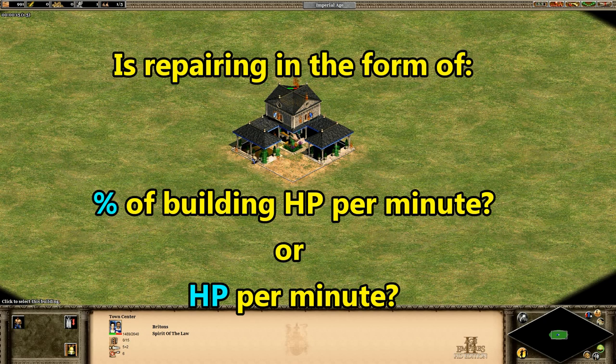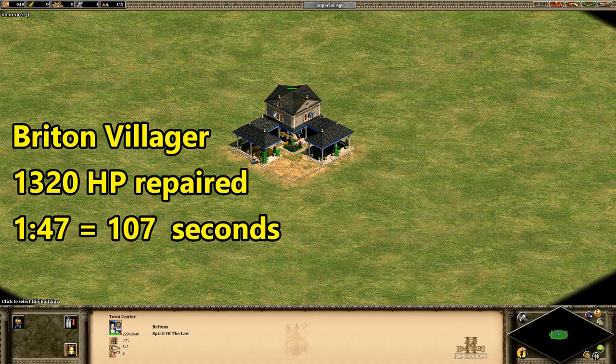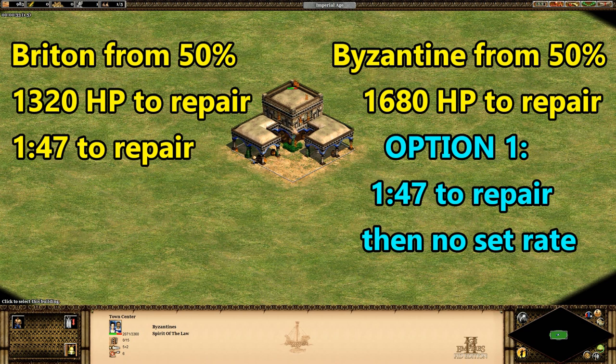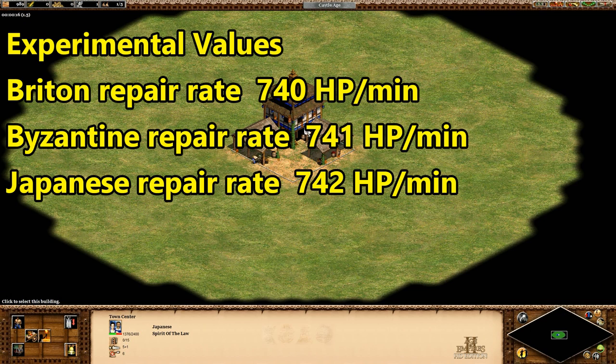The first thing I was curious about is whether villagers repair a certain percentage of a building's HP over time, or a set amount of HP per minute regardless of the building's maximum HP. A Briton villager repairing a town center from half health repairs 1,320 HP in 1 minute 47 seconds, or roughly 740 HP per minute. A Byzantine town center has 720 more HP — if it takes just as long to repair from half health, repair speed is proportional; if it takes longer, it's a set rate. It takes 29 seconds longer, and the average rate is the same. The same 750-ish HP per minute shows up with a Japanese town center too, so it's definitely looking like a set rate.